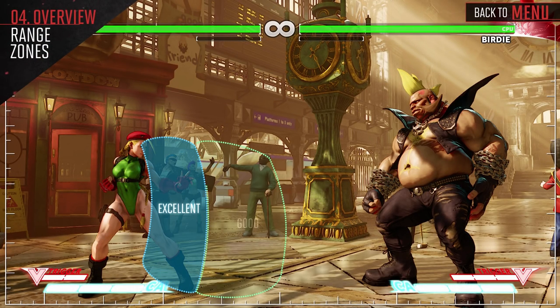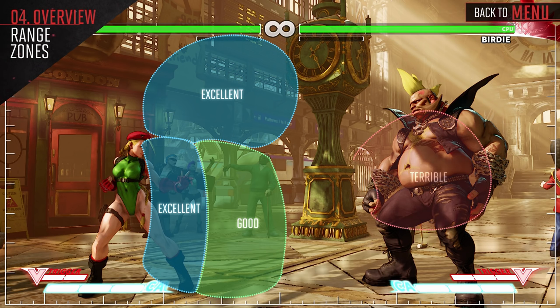Cammie is good up close and at medium range, but the further you move out, the worse it gets for her, since the only thing she has to reach far opponents is Cannon Spiral. If the opponent is full screen, there's not much she can do about it since she doesn't have a projectile. For anti-airing, make good use of her Cannon Spike attack, as it's one of the best anti-airs in the game.